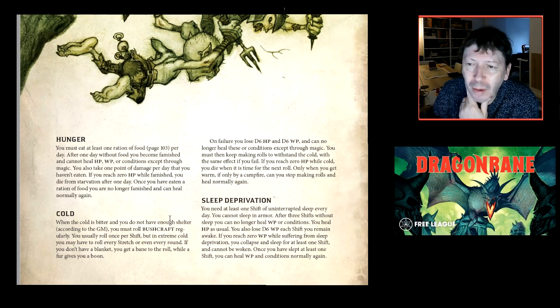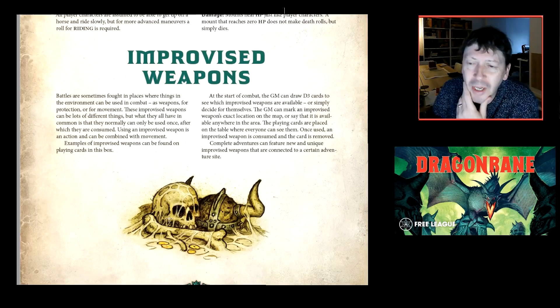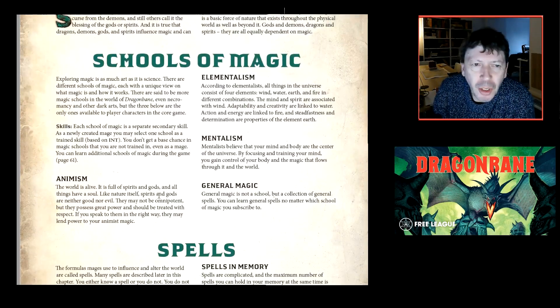There are rules for riding animals in combat, improvised weapons — where you pick up a chicken and throw it at someone — and every improvised weapon has a little rule. I'm not sure there are chickens specifically, but I'll have to check.